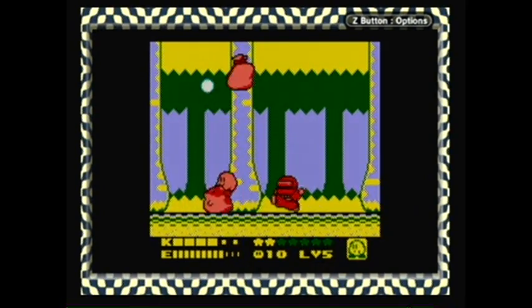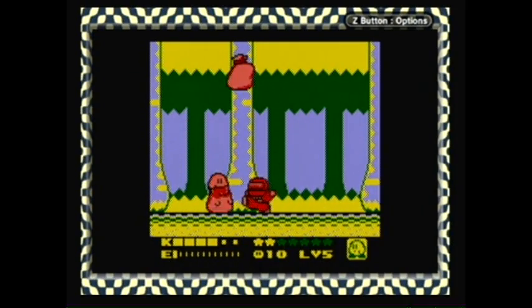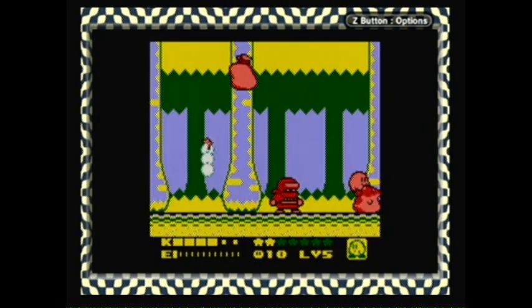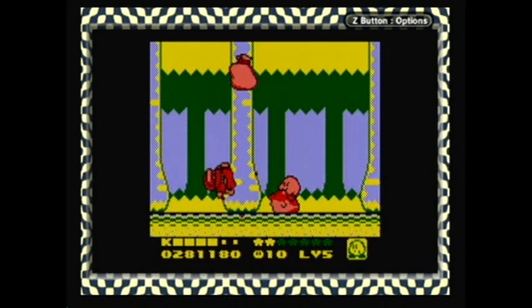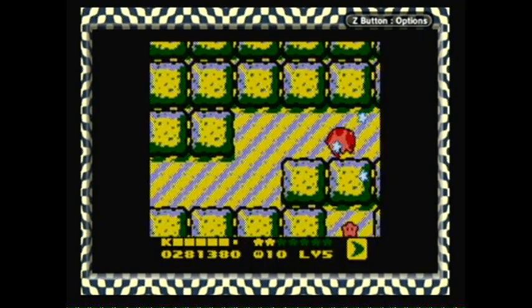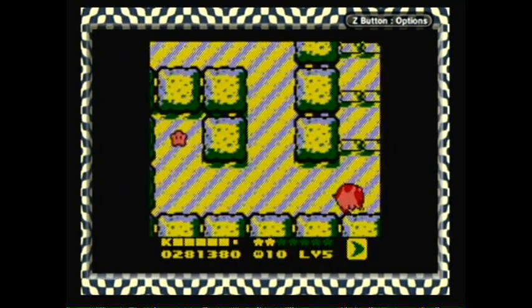I think I'm just gonna shoot my star at this guy, because this is not doing much damage at all. Alright, so yeah, this is our little ninja guy. He gives the cutter ability. I remember back whenever I first played the game, I was terrible at fighting this guy. And we get Gooey, because we already have Rick. Rick — such a boss, he throws Kirby as a weapon.